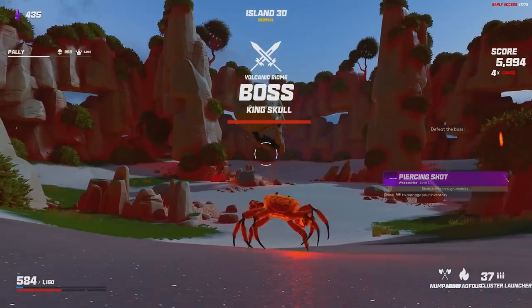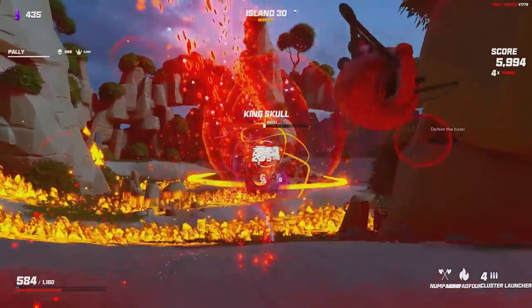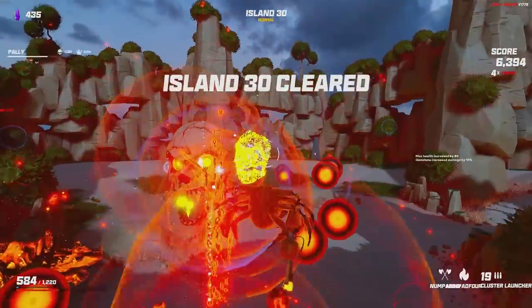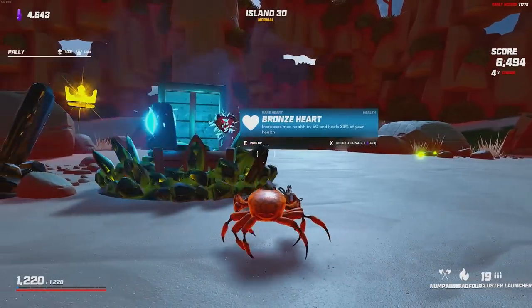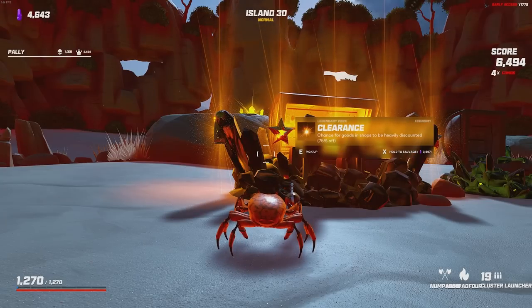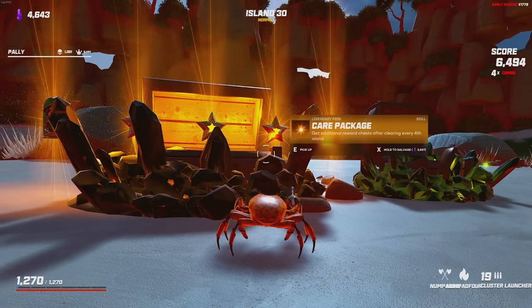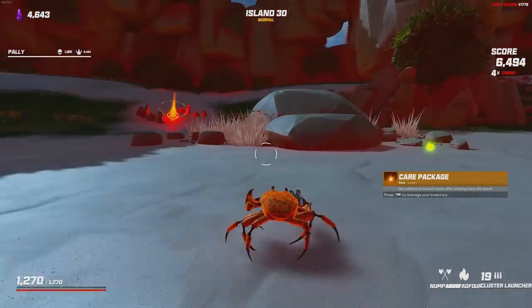Do we have what it takes to take down the actual boss? This is officially the end of our run for loop one if we kill him. Good damage off the start, but there's a lot of fire that he spread, and I stood in some of it. That's disgusting. We keep moving, so just because that is the final boss doesn't mean our run has to end. The legendary chest gives us a clearance — you care package. Gain additional reward chest after clearing every fourth island. Now we're going to scale out of our mind. Let's loop it.